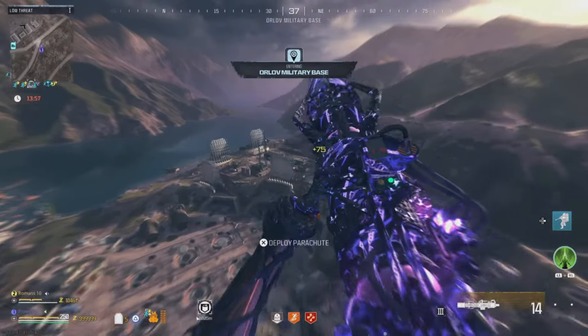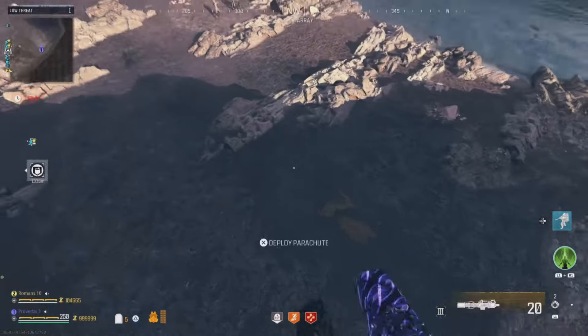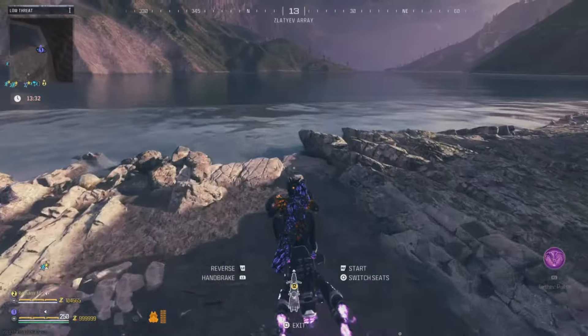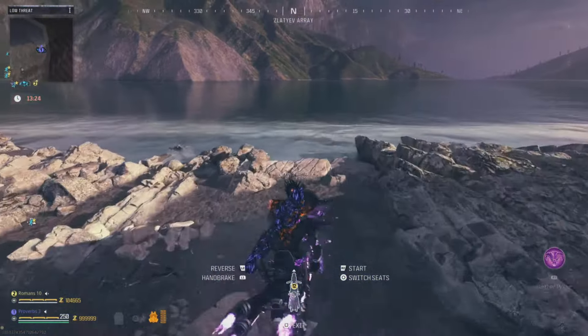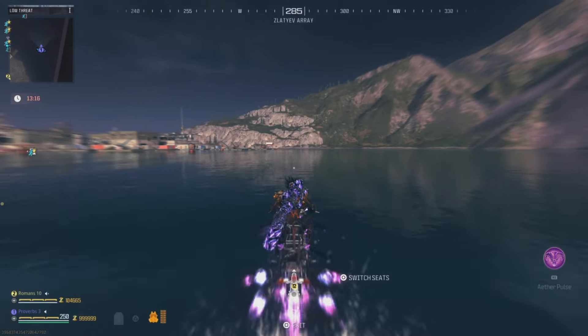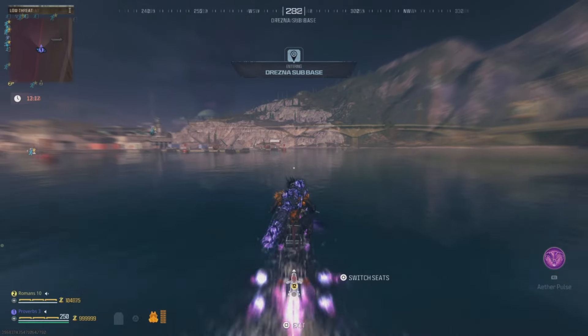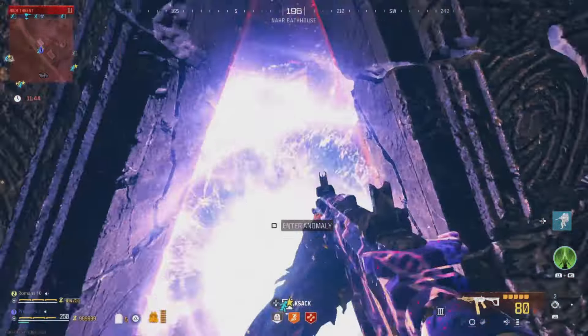I'll show you two methods you can use to duplicate items. The solo method requires a Blood Burner bike and the co-op method only requires a friend. If you're solo, bring a Blood Burner bike to this location so you can do the teleport glitch. Make sure you drink the Tombstone perk and make sure your backpack has all the items you want to duplicate. Then drive the bike onto the water and stay on the water all the way until the red zone. Park the bike where I do and then go activate the story portal.